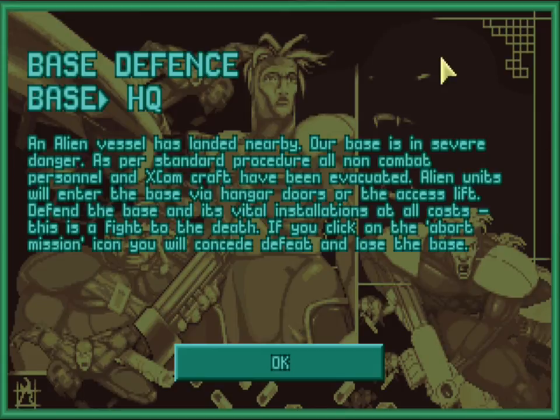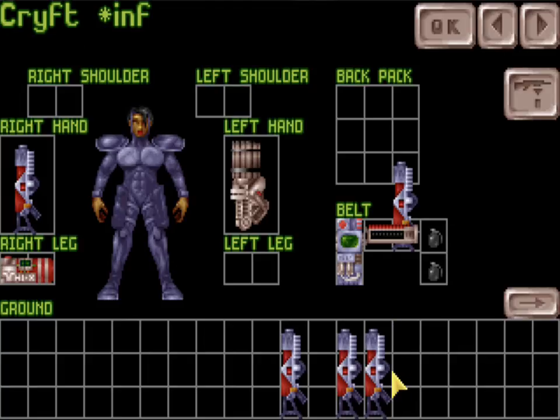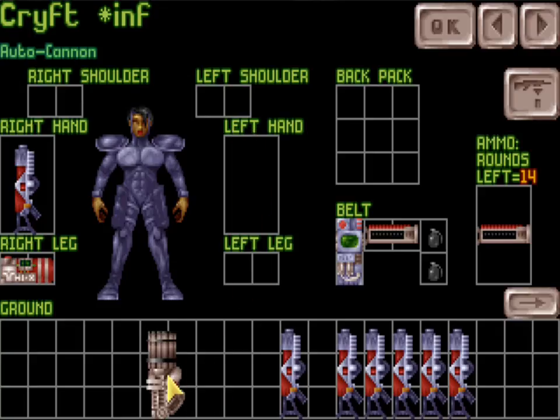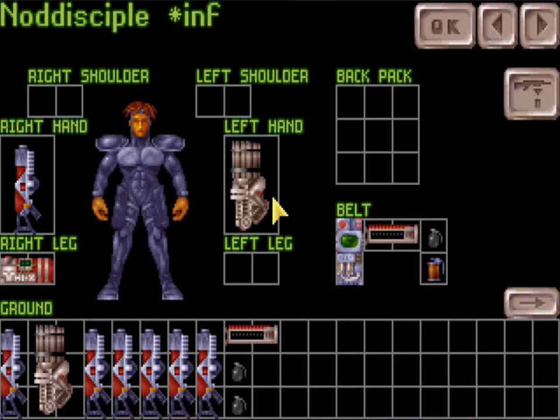This is actually my very first base defense in this game ever. I don't even know what it looks like. This is a bit weird — I'm not sure why this is happening. Is this like a common bug? I think it'll be okay. I can't be carrying too much stuff, so I think I'll be primarily using my laser rifles with just a few autocannons on the side for heavy weapons support.